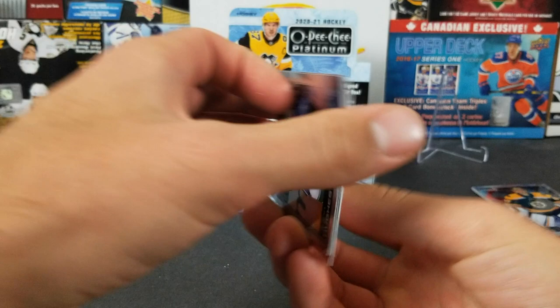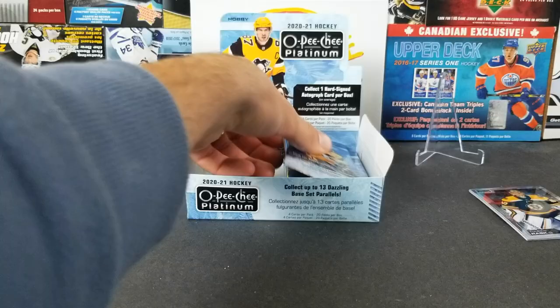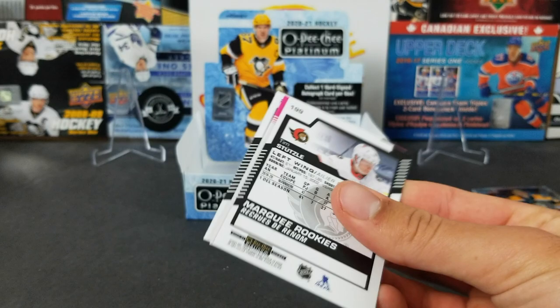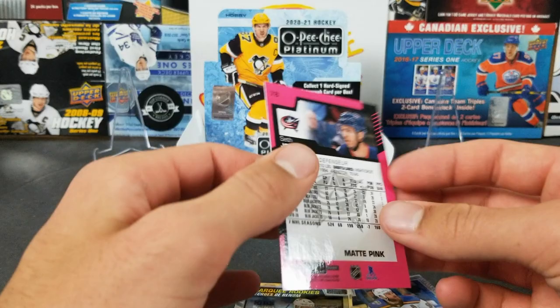20 packs, Quinn Hughes, Kyle Palmieri, Brendan Gallagher rainbow, and Adam Fox. We got our auto but haven't revealed it yet. Two numbered cards so far — hopefully we can get one more. Ryan O'Reilly, Jason Robertson retro, retro rookie, Seth Jones again. This is a Seth Jones box apparently — matte pink.